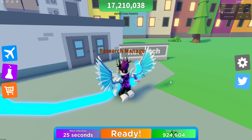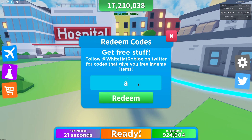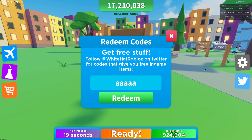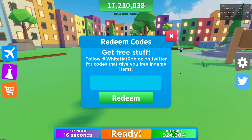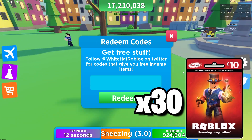To claim codes, head over to the Twitter icon on the right, and then the code menu comes up. These are in random order. Also, I'm giving away 30 Robux gift cards for the month of April.